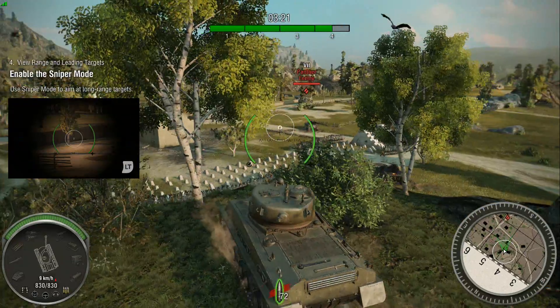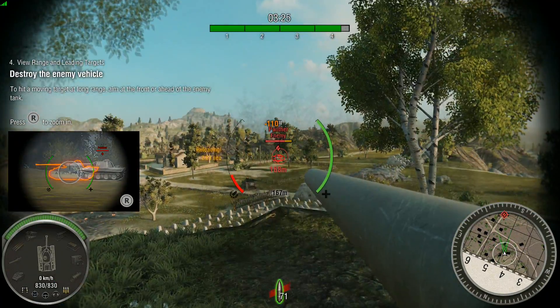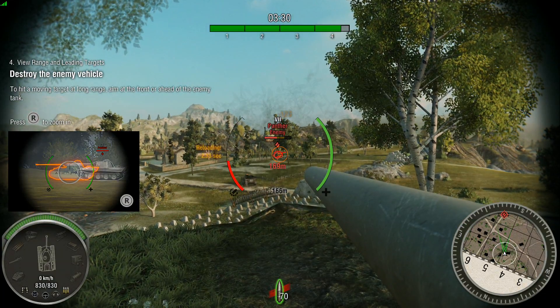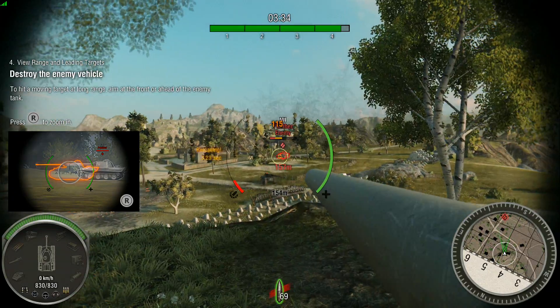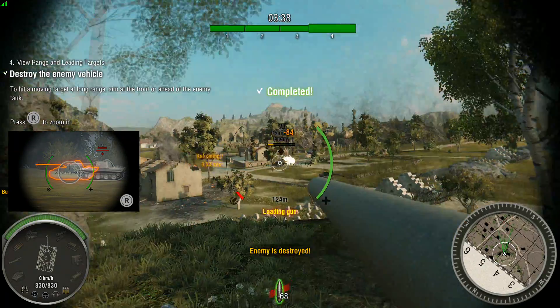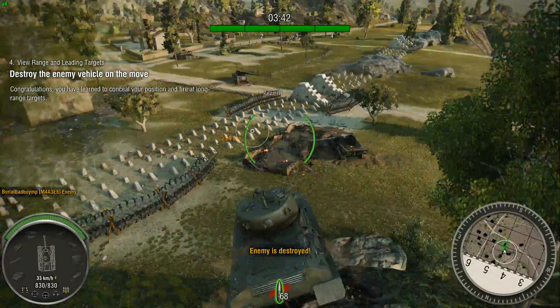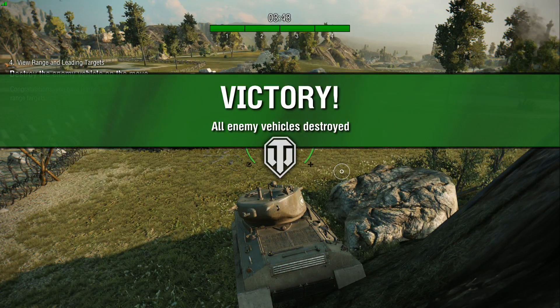Switch to sniper mode and take aim at the enemy. Now destroy that final tank. Since he is far away, you'll have to lead him by aiming at the front of the tank, or just ahead of him. Great work, Commander — you concealed yourself and destroyed that long-range target. Mission accomplished. You're ready to roll out. See you on the battlefield.